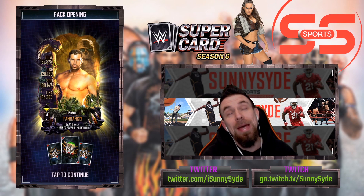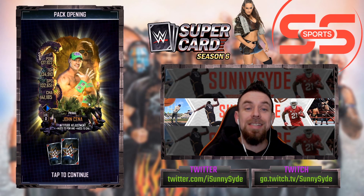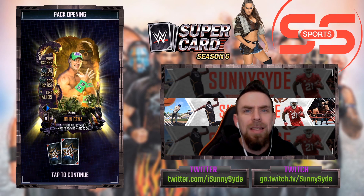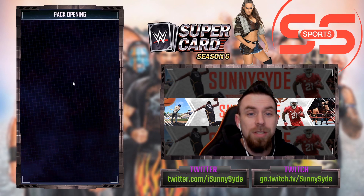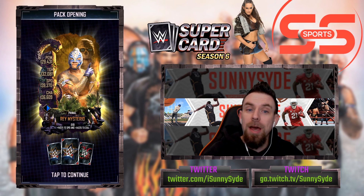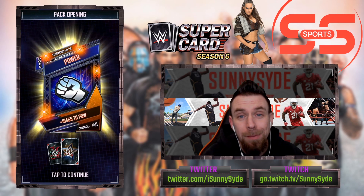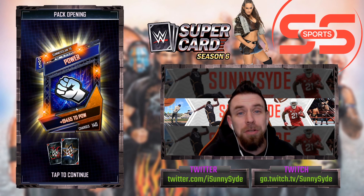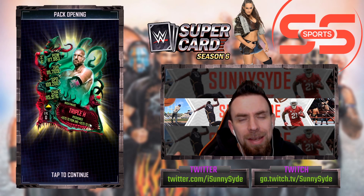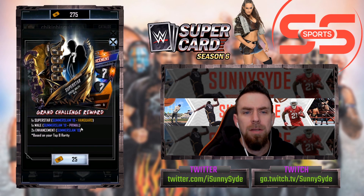We got two Primals in one pack. I really want to pull him a Primal female dupe - that would be awesome. Fandango. John Cena - that's a good Primal pull. I haven't looked at rankings but John Cena is going to be up there towards the top. Rey Mysterio - another pretty decent pull, pulling Primals all day. Triple H - a good Nightmare. Not only is he pulling solid cards but top quality, top of the tier type of cards.